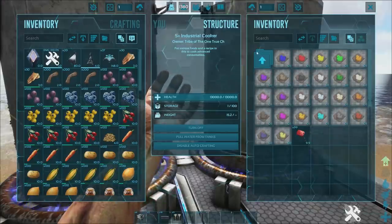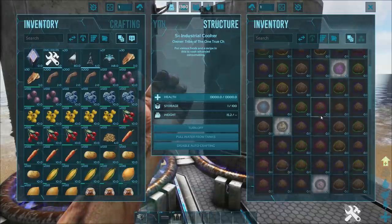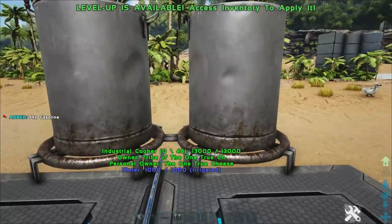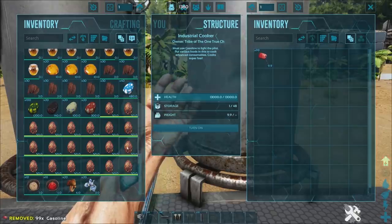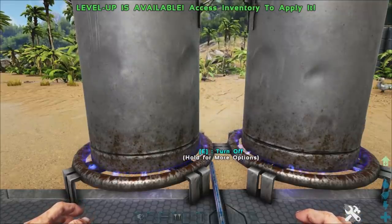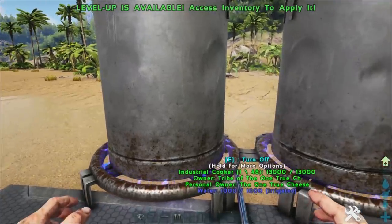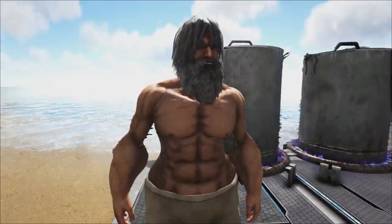You can see all the recipes in here — the recipes for all the kibble are in here as well. We're going to use this cooker to show you that it actually works. So there are six levels of kibble: basic, simple, regular, superior, exceptional, and extraordinary. Each of these requires a different amount of resources, different types of resources, as well as different kinds of eggs.